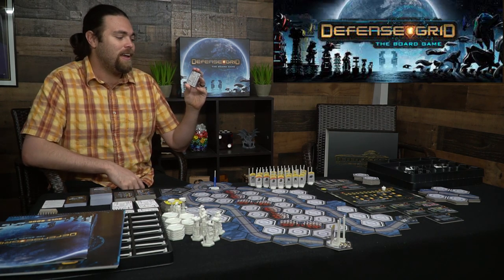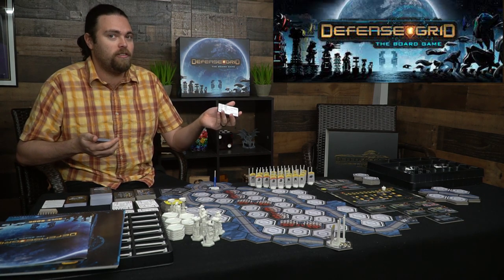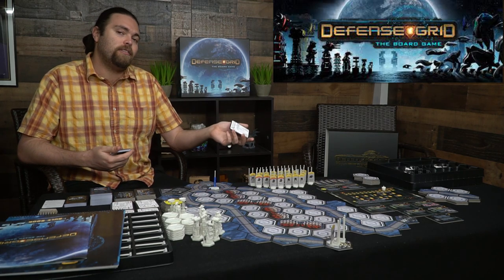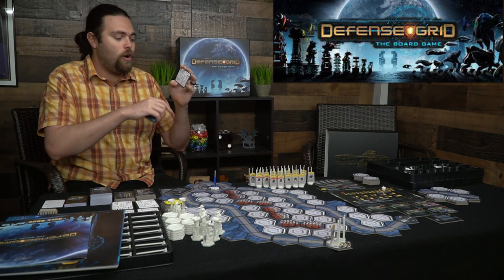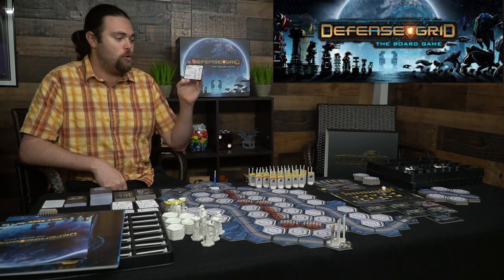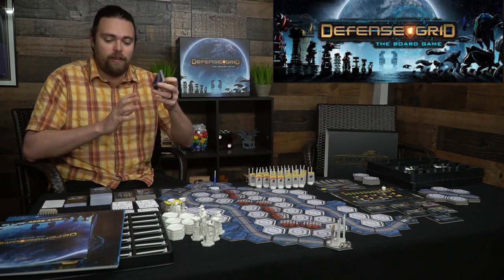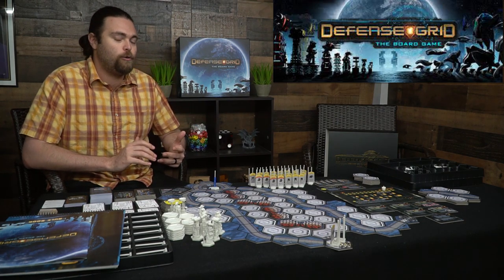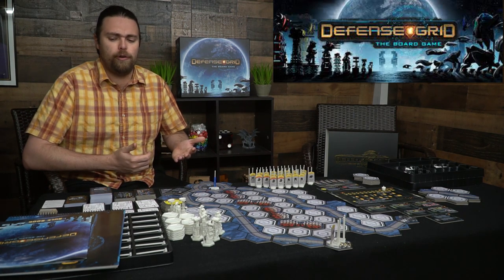Each character's support card tells you how to upgrade them as the game progresses — how many attack, special, and support cards are in their deck and how to change it based on experience. You can succeed a mission in three ways: bronze, silver, and gold. Based on how well you do, you earn experience to increase card ranks and adjust your deck.